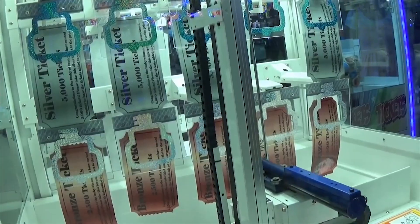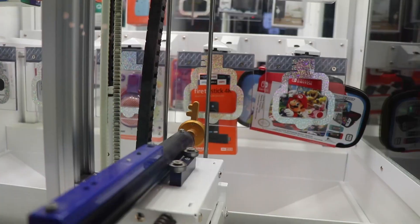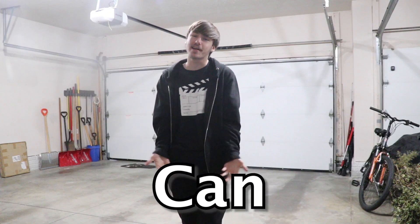So if you see the key hit the bottom of the hole by about half a centimeter, keep playing because it is in pure skill mode. Once Keymaster is in skill mode, it will stay that way until someone wins the prize. You can either try each row once to see if it's ready to pay out, or you can go and watch someone else play — you may just look like a weirdo though.